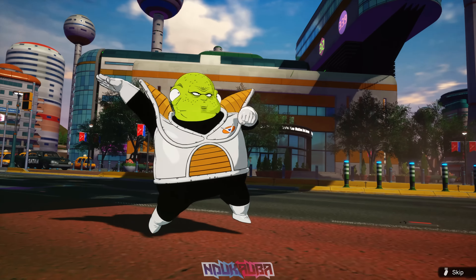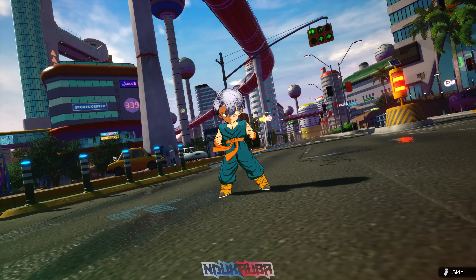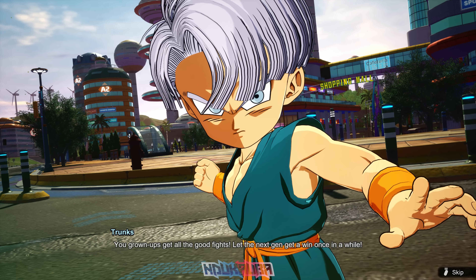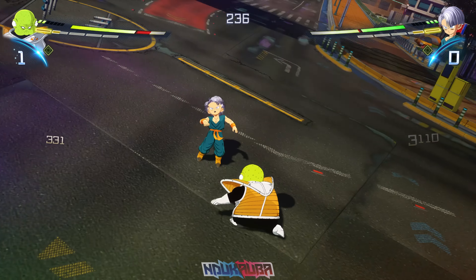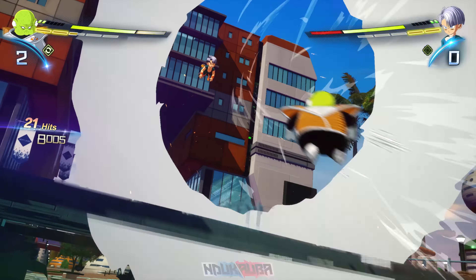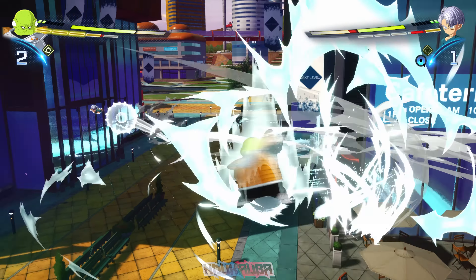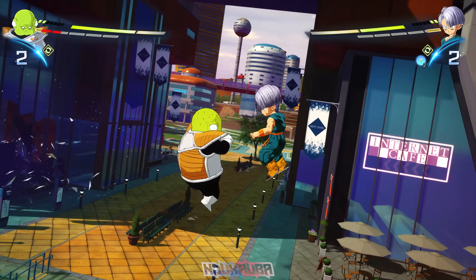In the next battle the song is 'Dragon Ball Sparking Zero Battle Version.' I'm using Guldo and fighting off against Kid Trunks. I decided this time around to start showing off the Ginyu Force, because apart from Burter the rest of them are new to the demo. Don't sleep on Guldo — his combos string together very well, it has a simplistic rhythm so it's easy to string together.